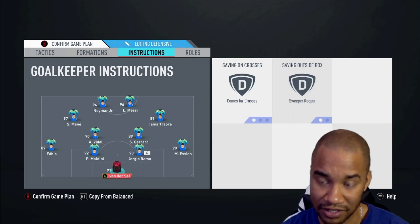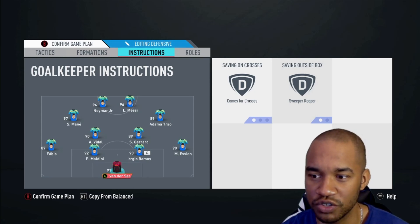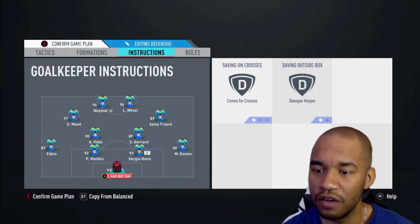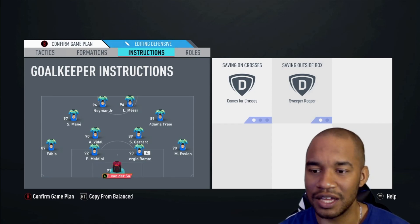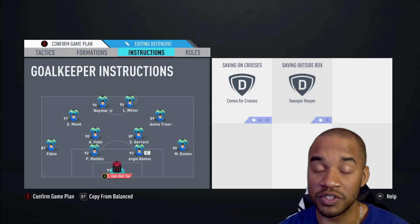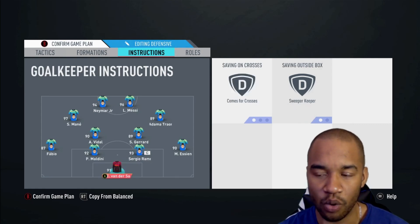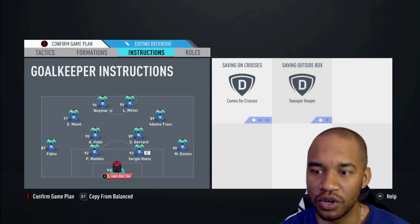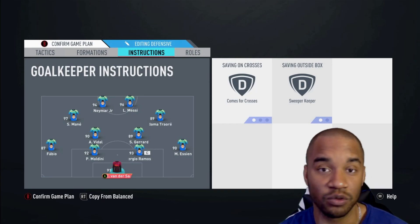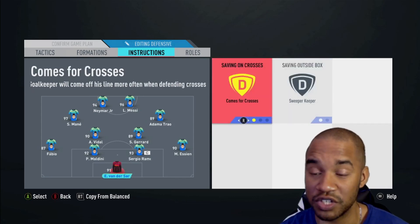Starting from the back: the goalkeeper is on Sweeper Keeper, which is very handy — especially if the ball is played in behind and you want your goalkeeper to come and sweep up and cover any mistakes your defenders are making. It's really important to look at your goalkeeper's speed and reactions, because if you've got a slow goalkeeper on Sweeper Keeper, he'll just get chipped.